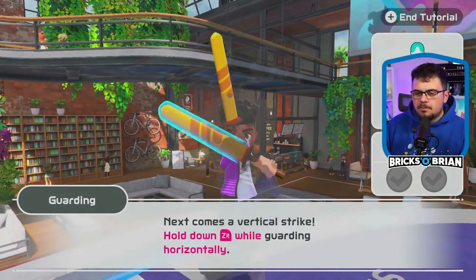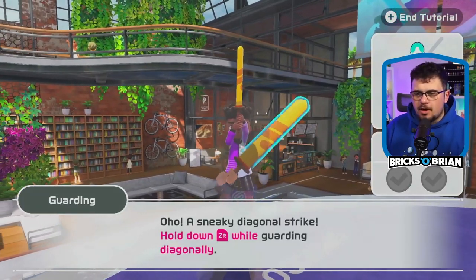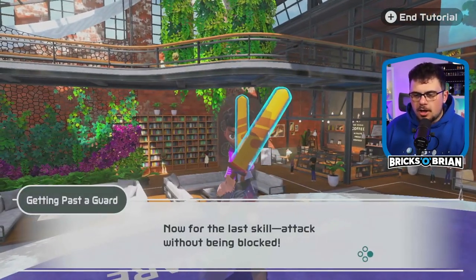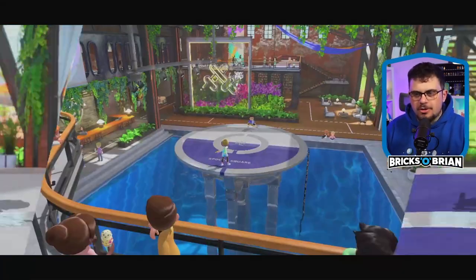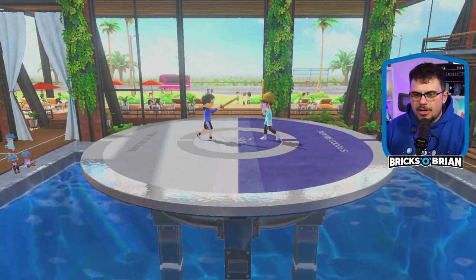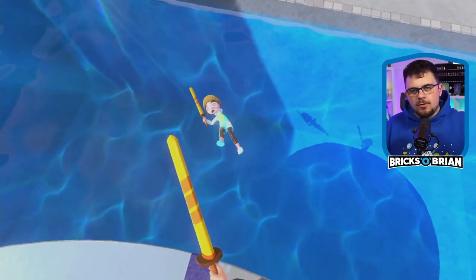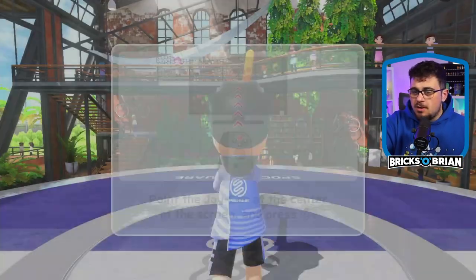I can basically block this person, and then eventually they'll actually fall off the ledge. When your opponent is guarding vertically, I have to hold it in the opposite direction to guard against them. I know how to play this — I've done Wii Sports Resort a bunch of times. I've gotten a perfect run on almost every single thing. The way this works is if you slice your sword in the same direction they're guarding in, you will outpace their guarding. That's basically what you're looking for here.